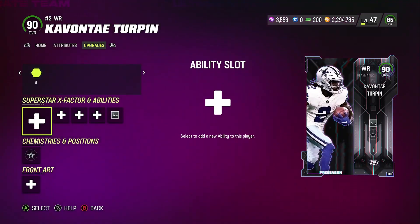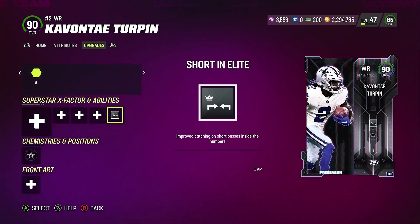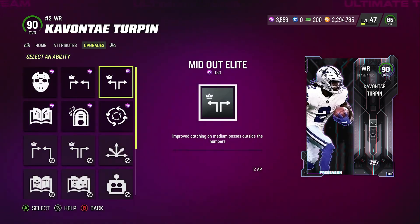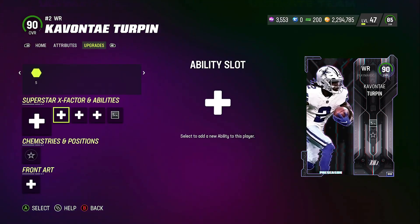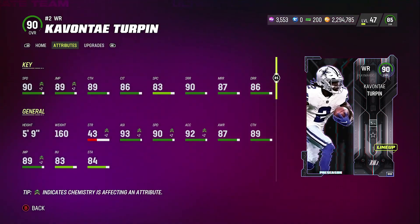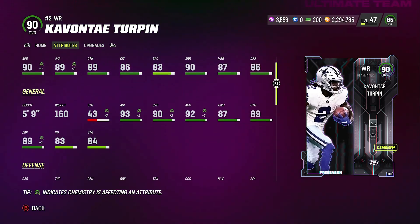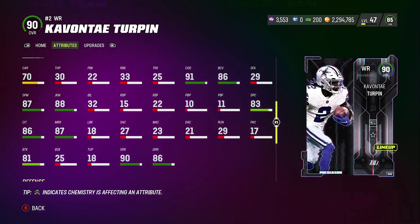Turpin right here is a goon — a little feisty little guy. I got Short Any Lead on him because I noticed when I didn't have it, he was already making spectacular plays on short routes, so I figured why not make it even better. I'd love Short Out Elite on him but he doesn't get it. He's still effective. He's got 90 speed, 89 jumping, 89 catching, 86 catching in traffic, 83 spectacular catch, 90 short route, 87 medium route, 86 deep route, 88 juke, and 87 spin.